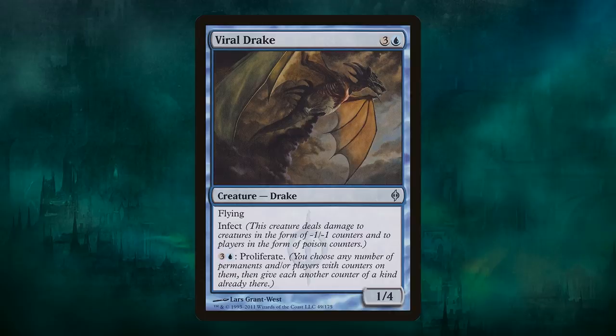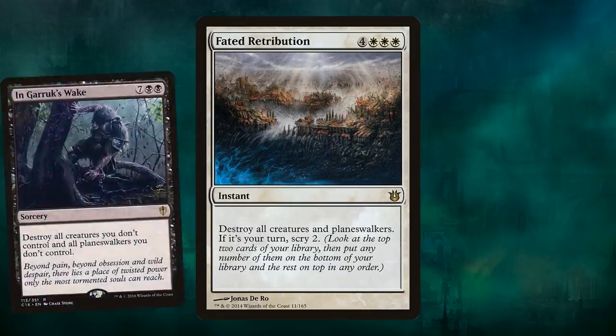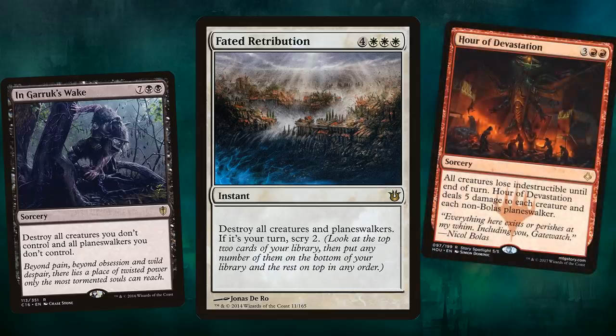Similarly, I've also decided to buy a foil Fated Retribution. It's super inexpensive right now, and I like the idea of instant-speed destroying planeswalkers — I'm actually really excited about that. This is not going to skyrocket in price; seven mana is way too much for board wipes, but I still like the idea of a mass board wipe of planeswalkers. That's also why I like cards like In Garruk's Wake — also really, really expensive — but also Hour of Devastation could be very good if people start going planeswalker crazy.